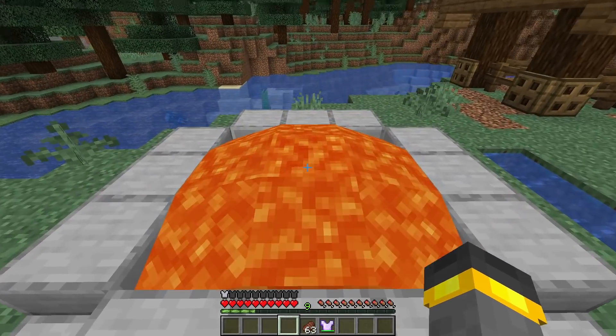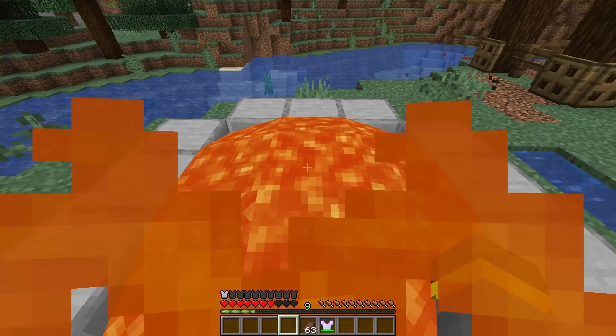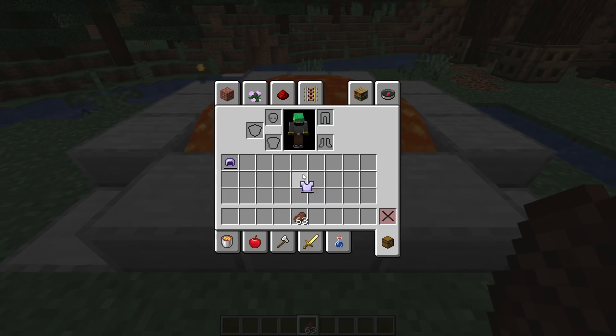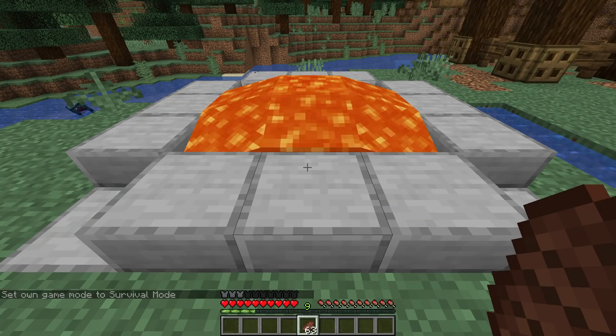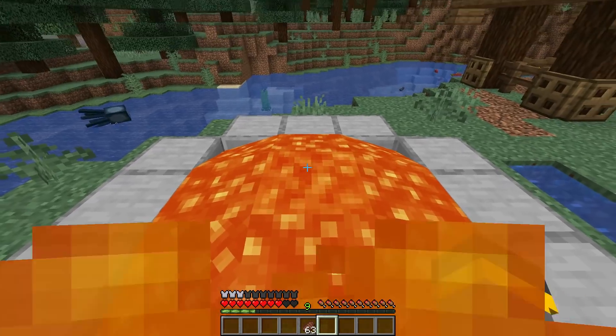For example, fire protection four on a helmet — jump into the lava, take a little damage, jump out, heal up. Assuming everything is identical — same health, same conditions — we will take the same amount of damage.